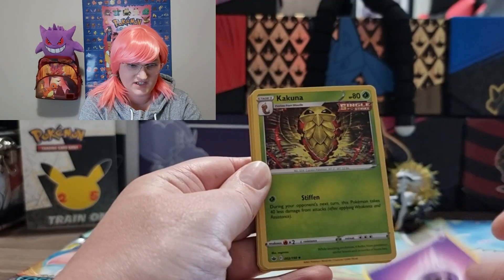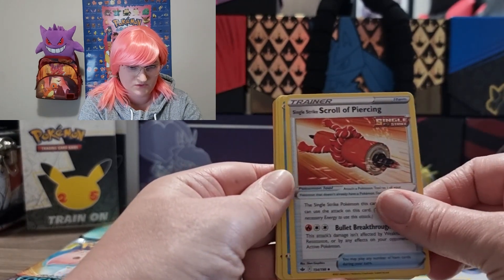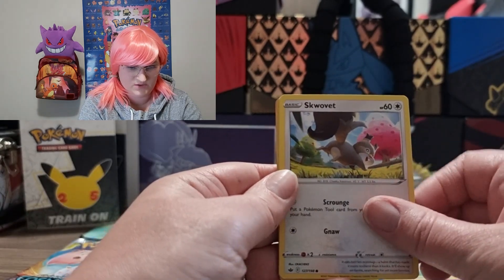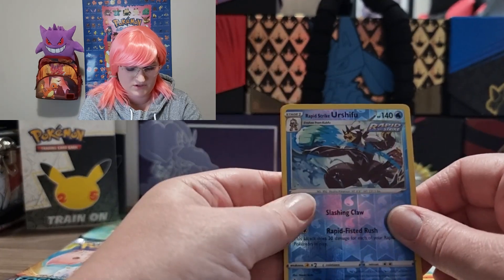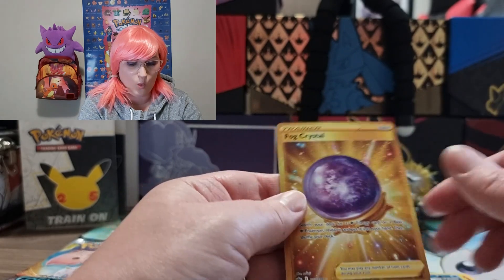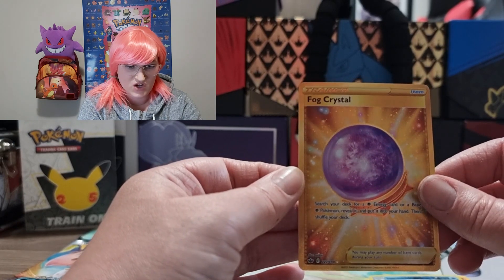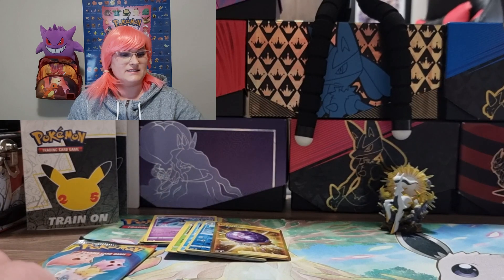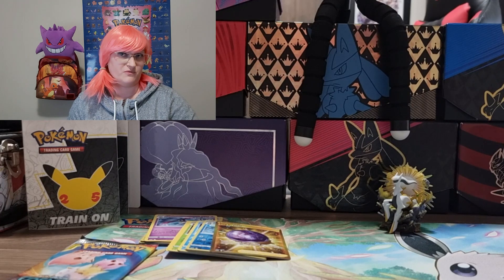Energy, Kakuna, Karen's Conviction, Scroll of Piercing, Sobble, Inkay, Skwovet, Scorbunny, Ducklett, Rapid Strike Urshifu — and a Gold Card Trainer Fog Crystal! Not too bad. Okay, we've got the Brilliant Stars packs now. I don't know if we can get worse than what we pulled from Brilliant Stars, but I'm sure we can do better.